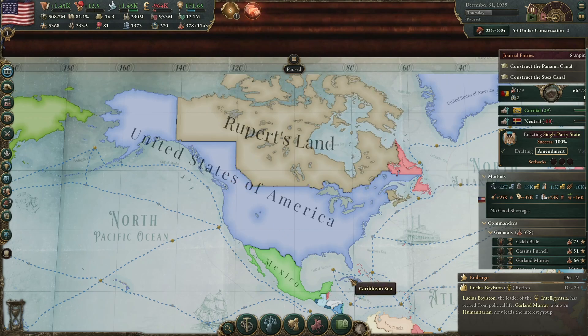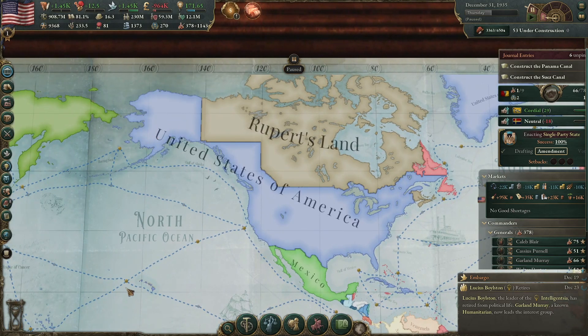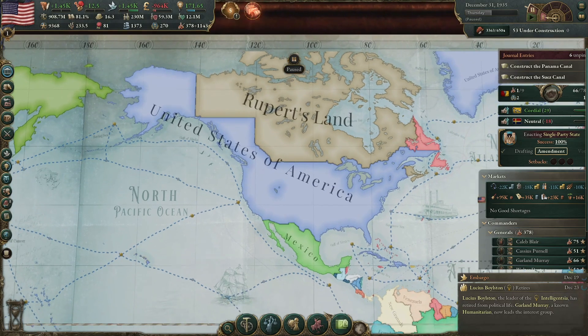After that I went after Cuba and tried to take them over. Russia stupidly got involved in the war, so once that happened I went and took Alaska from them — very easy. I also took Hawaii, actually before I even took over the continental US.